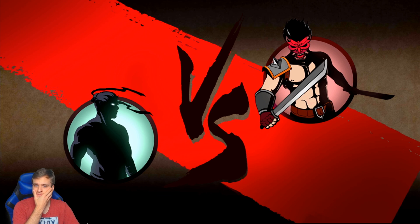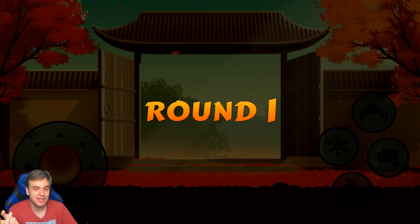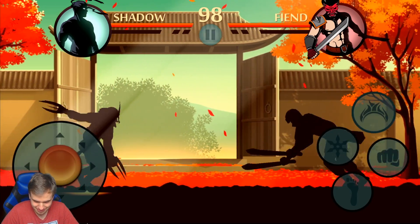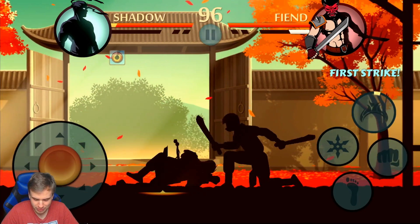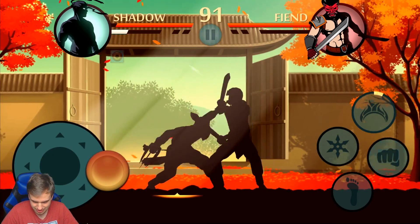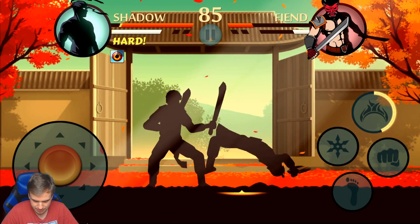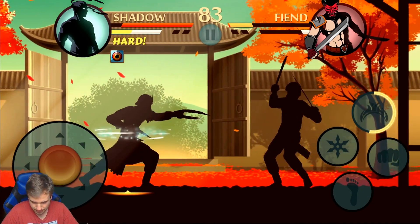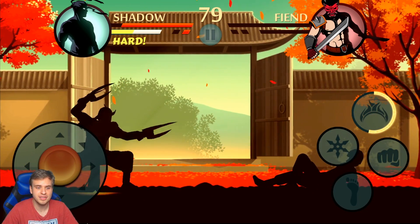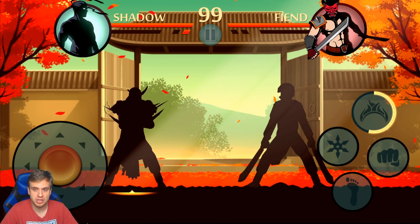Fight! Time bomb right in the ass. Bam! Again, right in the ass. That's my strategy — that's his weakest point. I deduced that by looking into his eyes.